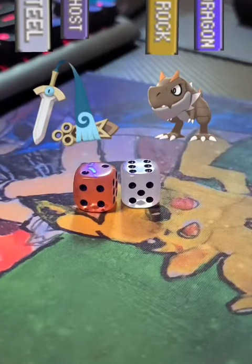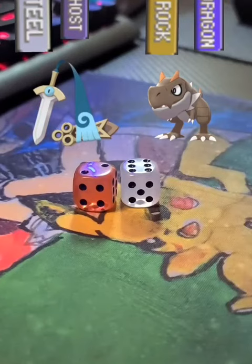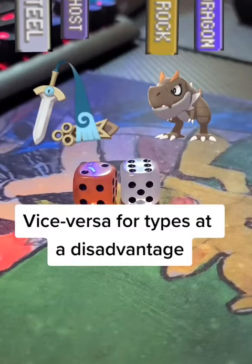Because Honedge is a Steel type and has the super effective advantage over a Rock type Tyrant, you would add an extra 3 points on top of that. So our 8 points gets turned into 11, and we are just able to beat Tyrant with our Honedge.